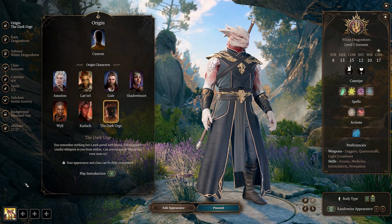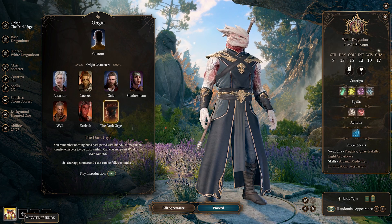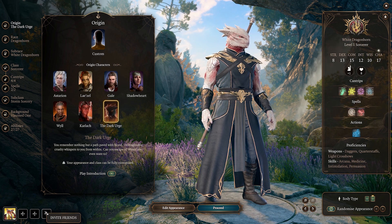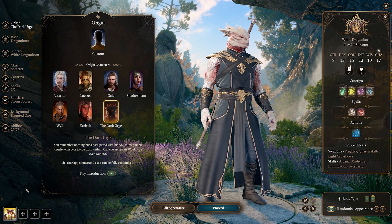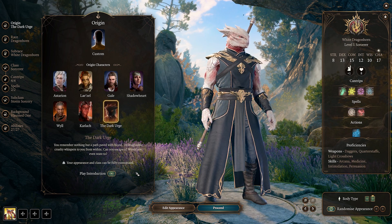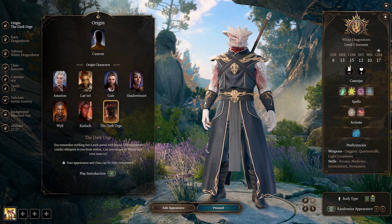If a friend is a little late to join while you're already in character creation, you can still at any time click on the little plus symbols in the lower left-hand corner to invite more people to your lobby.